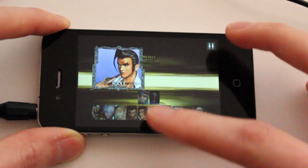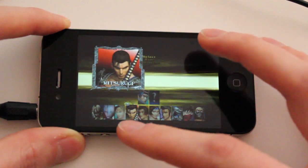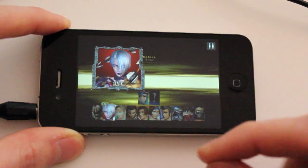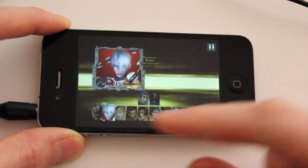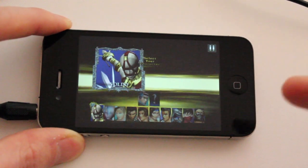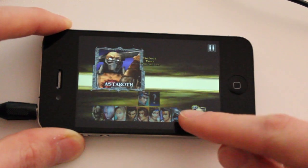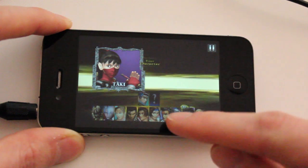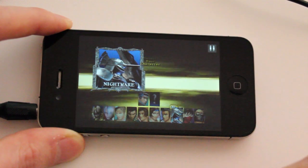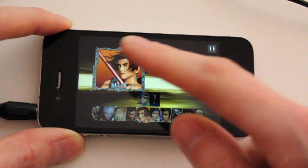A lot of the characters you'll recognize: Maxi, Xinhua, Kilik is my personal favorite, and Mitsurugi is also kind of a badass — he's a samurai dude. Sofidia is kind of a knight. Ivy's this badass leather-clad girl with a spiky extendo whip. Faldo's this cool circus dude who can't see, but he does a lot of rolls on the ground. Astaroth is this big hulking brute with a giant two-handed axe. Taki is this ninja chick. Nightmare is kind of the big boss guy — a big cool demon with a giant two-handed sword.